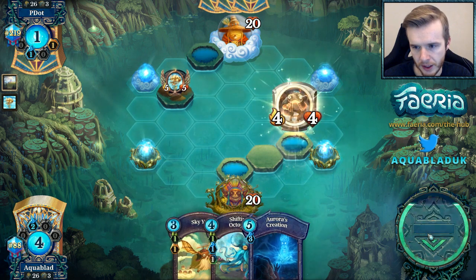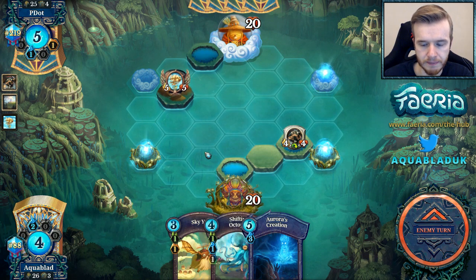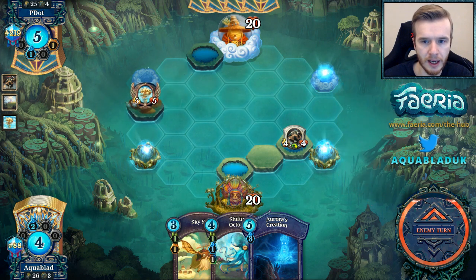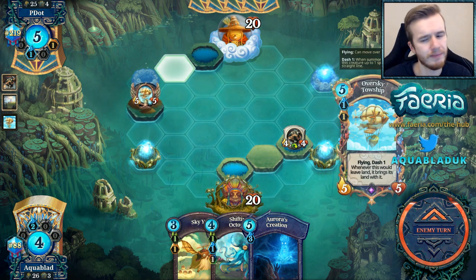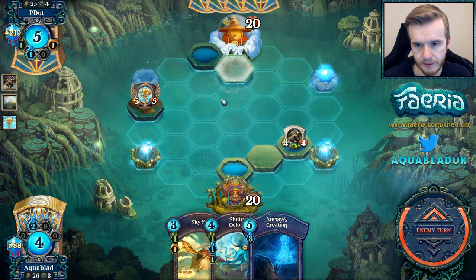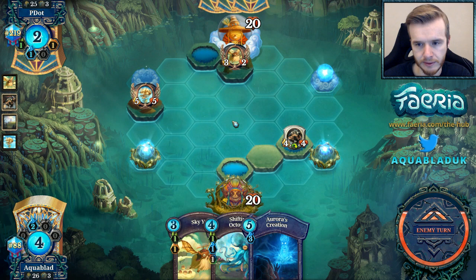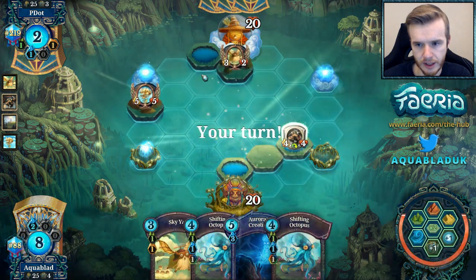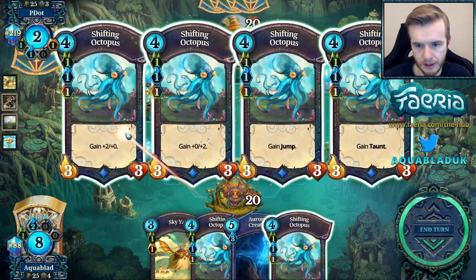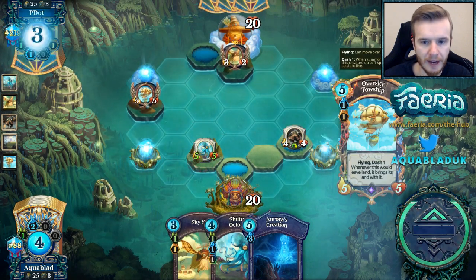This is only temporary. We are going to develop to the left on the next turn — probably go for a Forest here, then play the Octopus as a 5-5, and use the Octopus to apply pressure to this Towship. Towship is a fantastic card, very powerful at 5-5. That's a Sky Axe — this might be a mirror. Yeah, this looks like it could very well be a mirror.